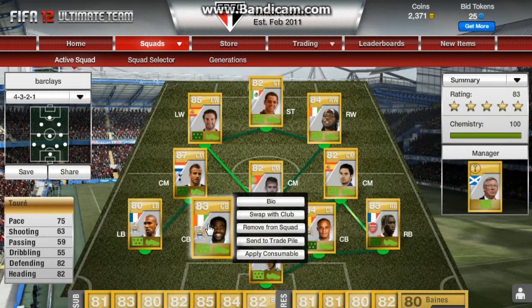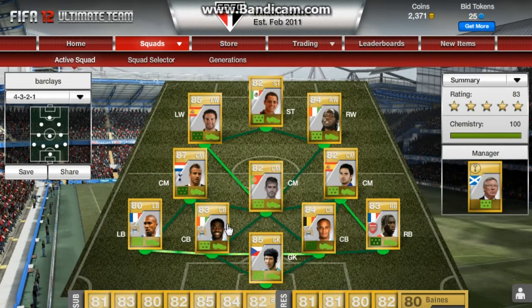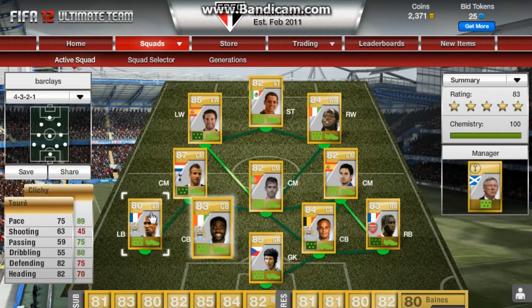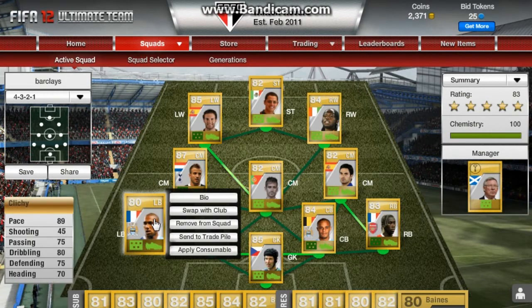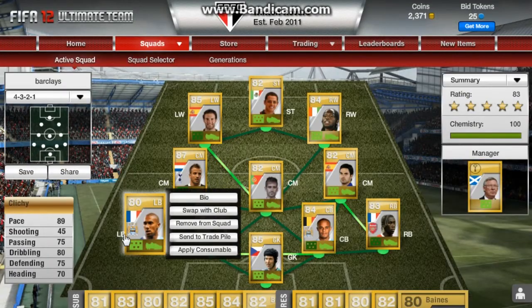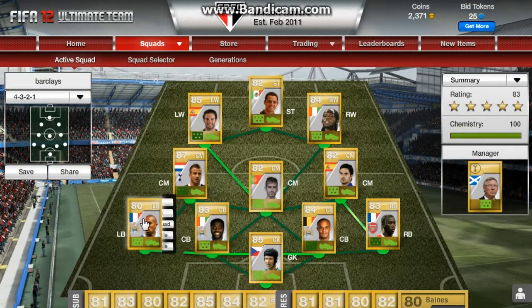To go with him I also have Kolo Touré who has 75 pace. He's 83 overall and I got him for just under £4,000. Then at left back I have Gael Clichy — he cost me £4,200 and I use him because of his pace, but I think I'm going to soon be saving up for Ashley Cole.